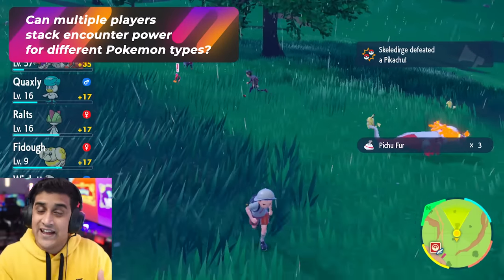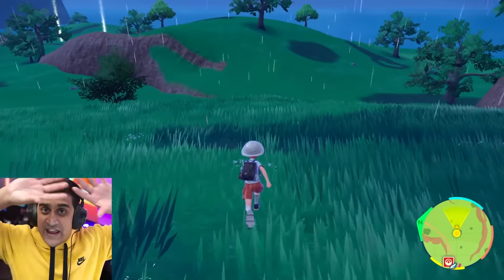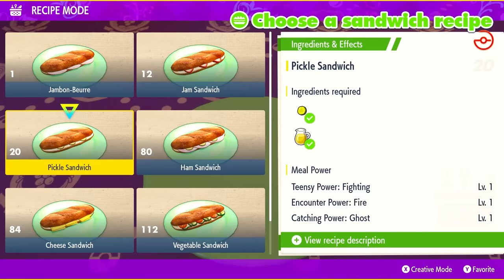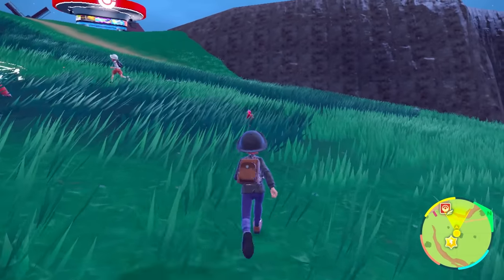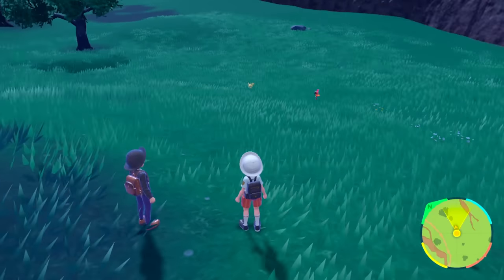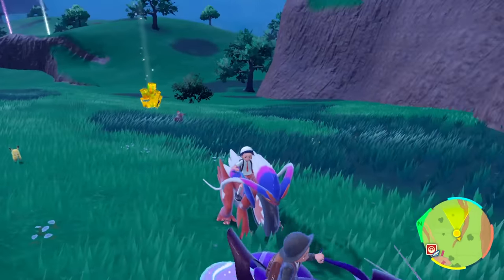Can you stack encounter powers together? Not necessarily stack them, but each player will cause an increase of something, and if you put those players together, both their encounter powers will line up around the spawns near them. For example, I had an electric sandwich and my wife had a fire encounter booster. Wherever I walked first and spawned Pokemon, they were electric. Wherever she walked ahead of me, they were fire types. Whenever we were in close proximity to each other, we started to see both electric and fire Pokemon — it was nonstop Pikachu and Charcadet showing up.